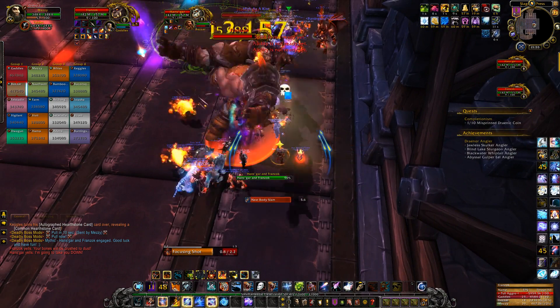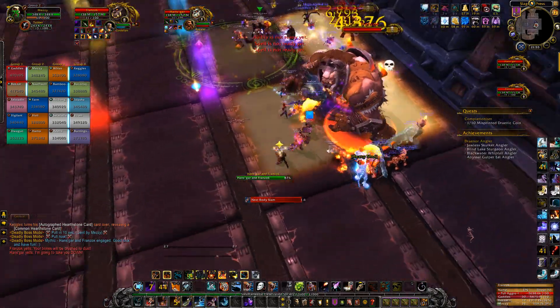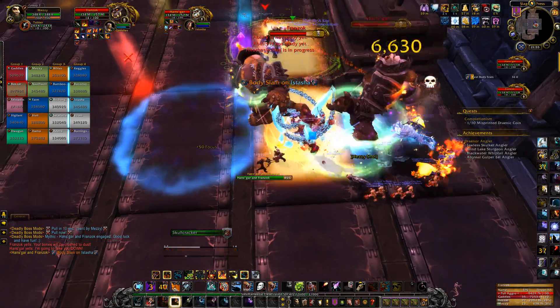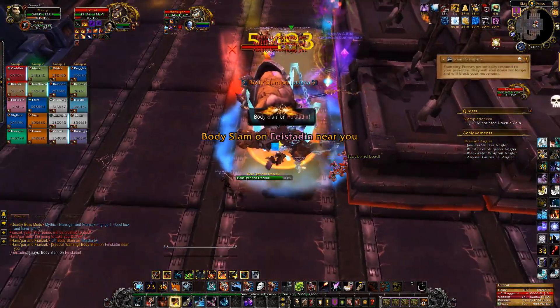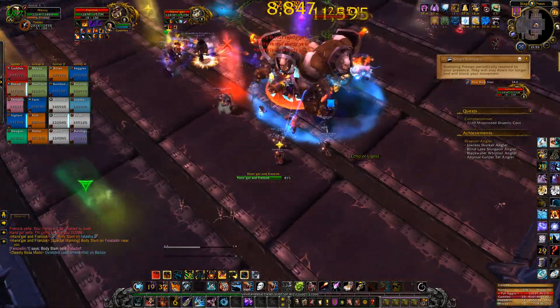On Mythic mode, this encounter requires plenty of coordination, so we'll take it one step at a time. There is now another environmental ability called Smart Stampers. This will activate shortly after the start of the fight, after the searing plates phase, and after the regular pulverizing stampers phase.